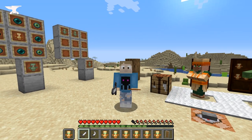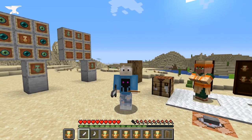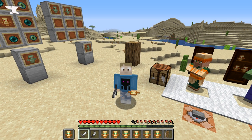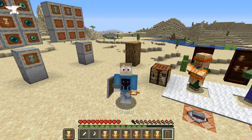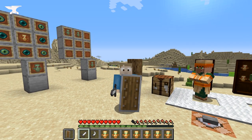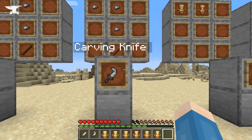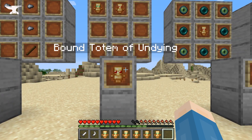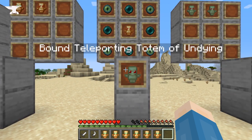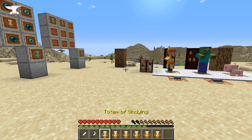Bound Totems allows Totems of Undying to be bound to living entities — any living entity. Once a totem is bound, you don't have to hold it for it to work anymore, which frees up your offhand. Or if you use a bound shelf, you don't even need it in your inventory at all. This mod adds six new items to the game: the ritual dagger, the carving knife, the bound totem, the bound teleporting totem, the totem shelf, and planks, which are used to make the totem shelf.